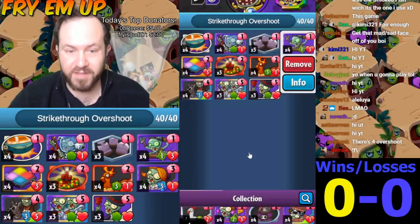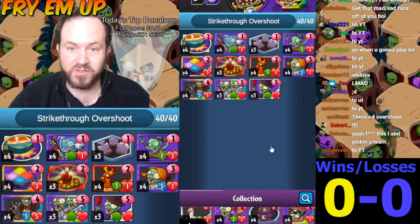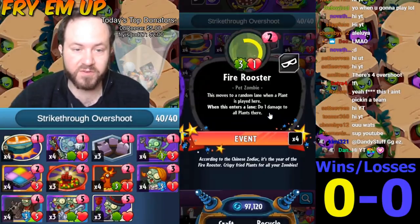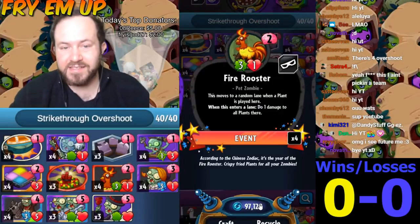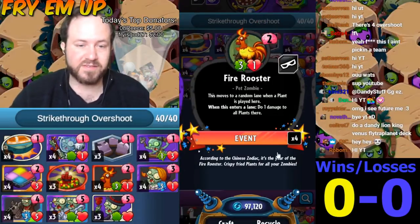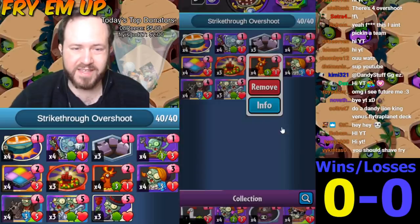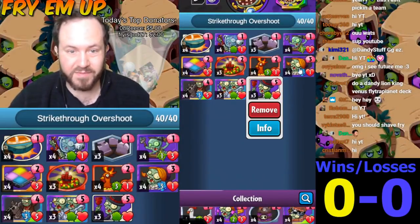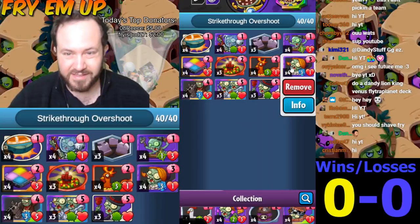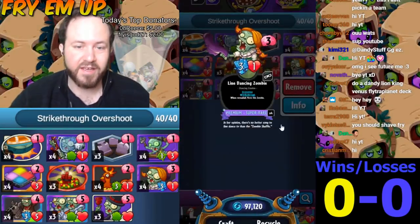Hopefully we'll be able to aggro enough damage into our opponent to just burst them down before they're able to control us. The fire rooster should be really, really good in this deck because they can't easily counter your minions. This is another minion that's going to keep on hitting face. I think by the time you get to turn 5, either flamenco, if you have some dancing zombies on the field — which I think is going to be really good with line dancing zombie, which is very easy to keep alive the turn before.